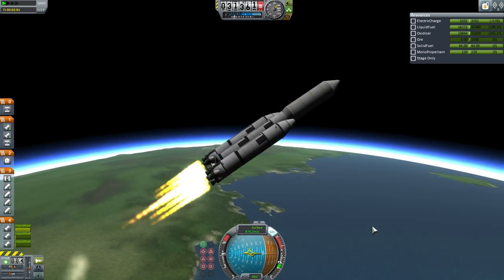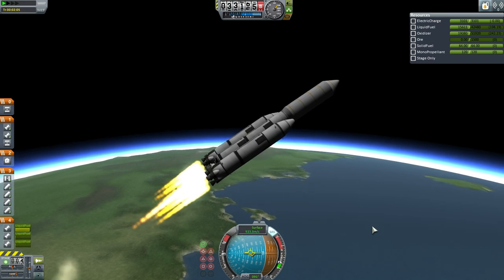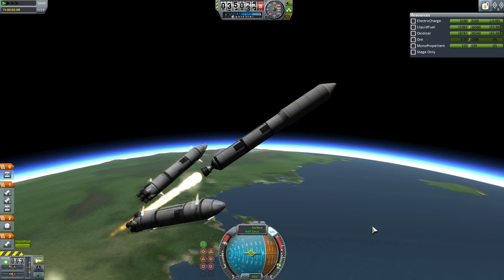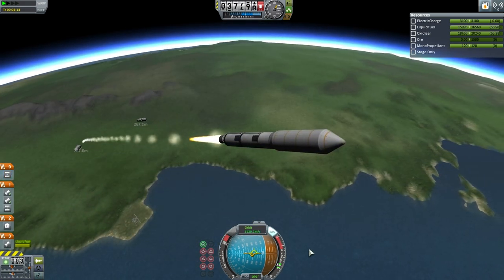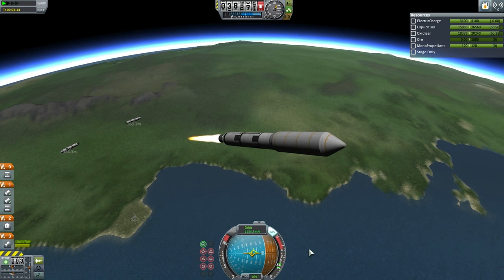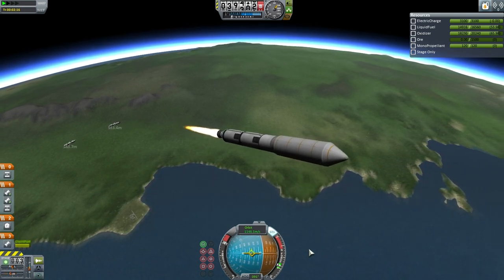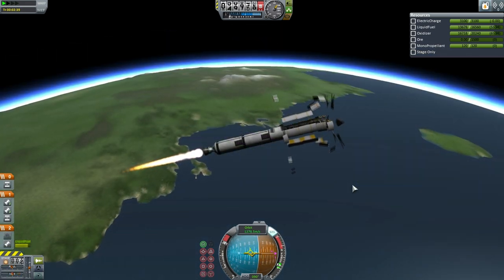The boosters will soon drop off — and there they go. Now this center engine is going to carry this all the way to the moon, get into lunar orbit, and then handle descent. In other words, none of this rocket remains in orbit anywhere. There is no space junk.